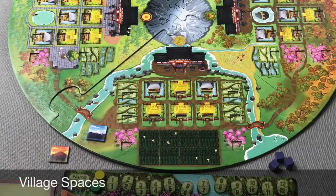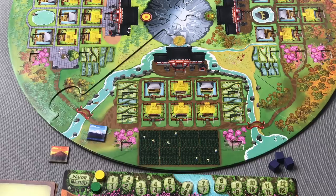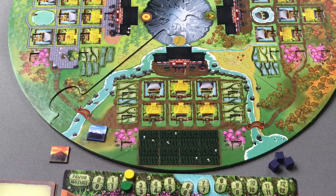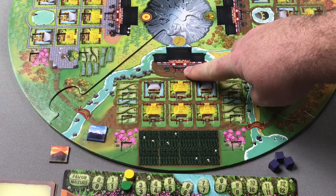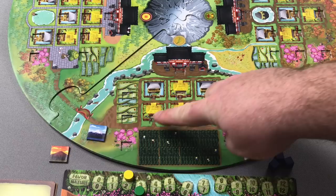Each village in Kamisama is made up of a number of types of spaces, each giving you a different benefit. Placing a Shrine in a forest space — any of the pink cherry blossom areas — allows you to gain two nature, ticking your nature track up two spaces. Placing a Shrine in any of the field spaces — the rice paddies on the board — allows you to gain two favor. When you place your Shrine in the temple space — each village has one temple space — you get to choose one favor or one nature.